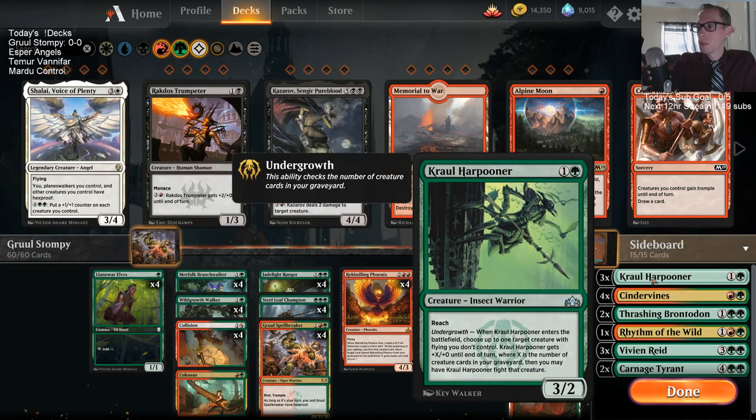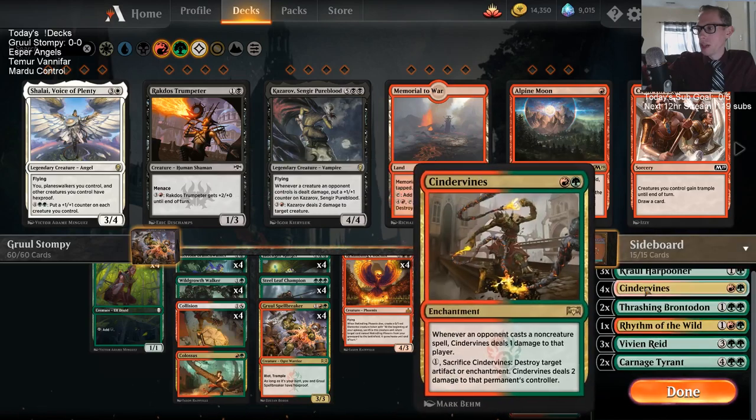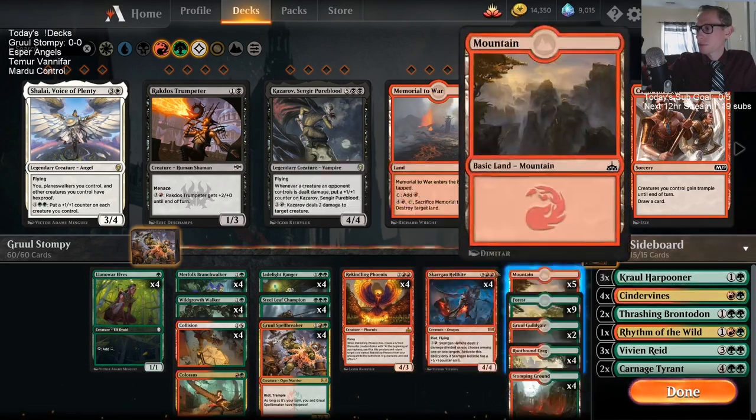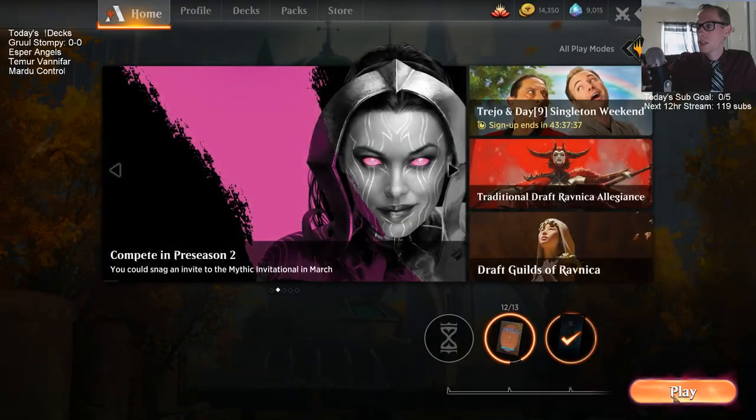Speaking of that, we've got some harpooners in the sideboard. The other thing about playing green-red is we get to play a bunch of Cinder Vines in our aggressive deck. I'm playing a whole lot of Cinder Vines in the sideboard for control matchups. Let's see if we can give some beatdowns with Gruul Stompy.